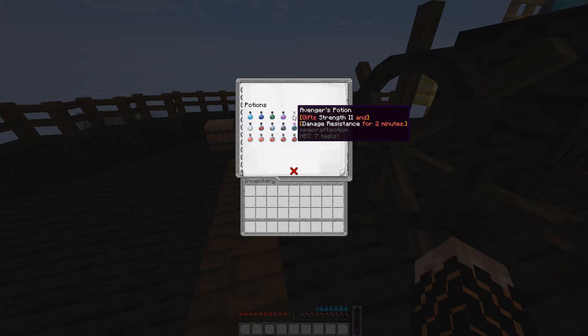They all pretty much give you two minutes of vanilla potion effects, but the difference here is these multi-potions. As you can see, the acrobatic potion gives Swiftness II and Leaping II; the avengers potion gives Strength II and Damage Resistance; and the defender's potion gives Damage Resistance III and Absorption.